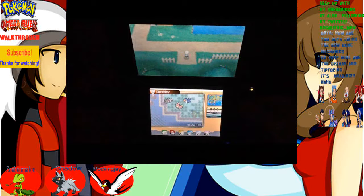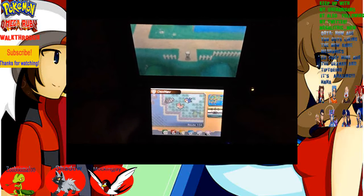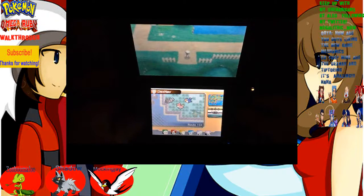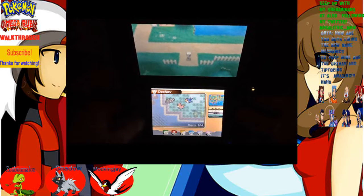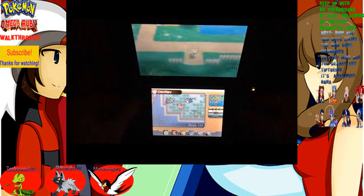Hi everybody, welcome back to my Pokemon Omega Ruby walkthrough. Last episode, we made it out of Petalburg Woods. We met a new friend, Wally — that shy fellow who got a Ralts. He might be a rival. He's sickly, apparently, because of his father. And talking about fathers, we met our pops, the gym leader Norman. He was amazing. The gym theme was amazing.